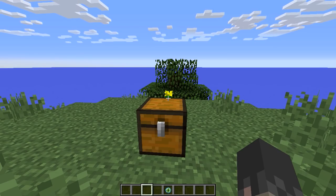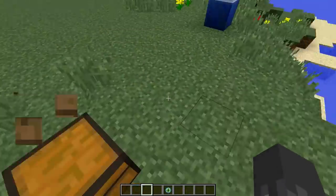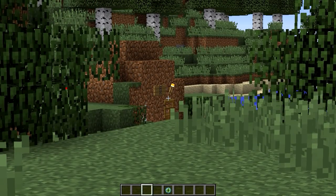How is this possible? Minecraft doesn't work like that — a chest is used for storage. No, that is completely wrong. This right here is gonna defy the physics of this game. This chest is going to build us a lovely looking mansion.